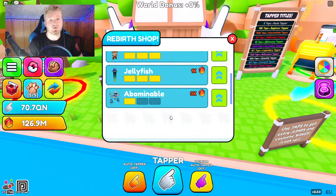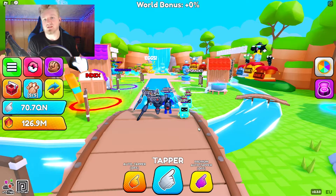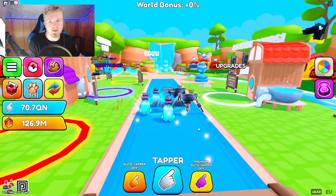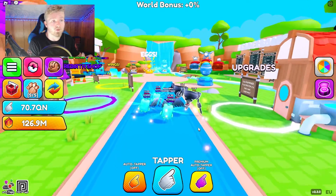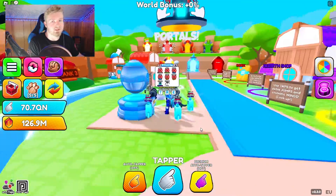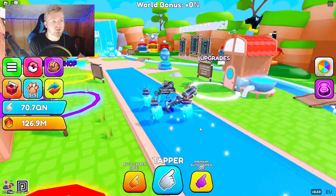I do not recommend rebirth pets, but rebirth buttons and the auto clicker I do recommend. Now tip four is event eggs. You might be thinking — why talk about event eggs if they're only here for a limited time? The reason is because everybody thinks when a new event egg comes out it has the best pets in the game, and yes, that is 110% true when the egg first comes out.